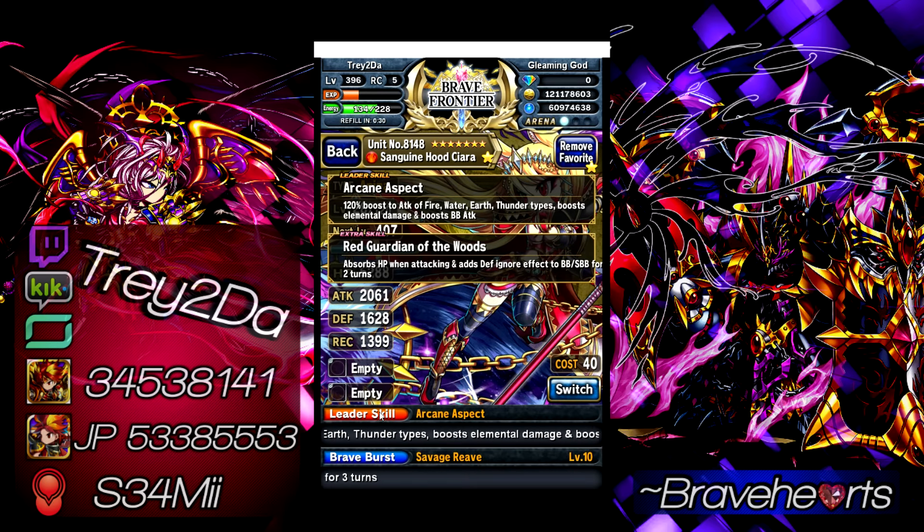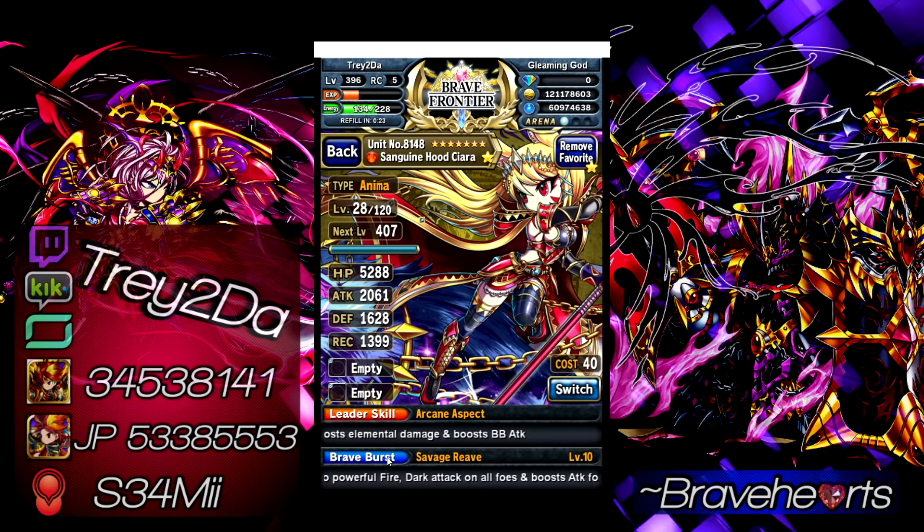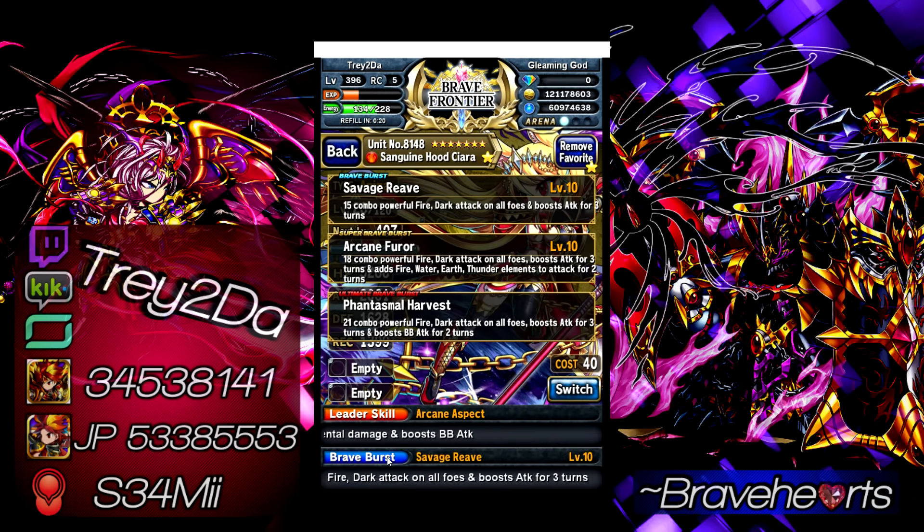Extra skill: Red Guardian of the Woods — absorbs HP when attacking, and adds defense ignore effective to BB and SBB for 2 turns. Still have to test whether or not that's instant defense ignore. BB: Savage Reef — 15-combo powerful fire and dark attack on all foes, boost attack for 3 turns. SBB: Arcane Furor — 18-combo powerful fire and dark attack on all foes, boost attack for 3 turns, adds fire, water, earth, and thunder elements to attack for 2 turns. UBB: Phantasma Harvest — 21-combo powerful fire and dark attack on all foes, boost attack for 3 turns, and boost BB attack for 2 turns.